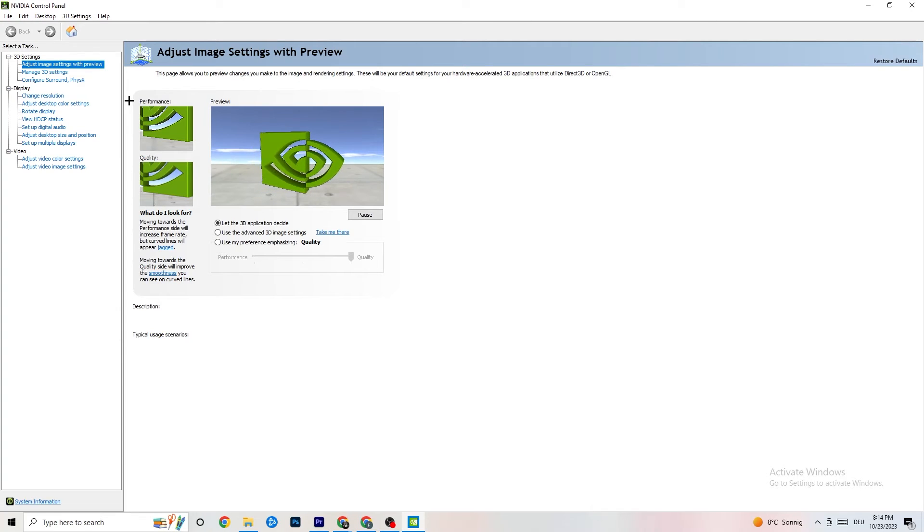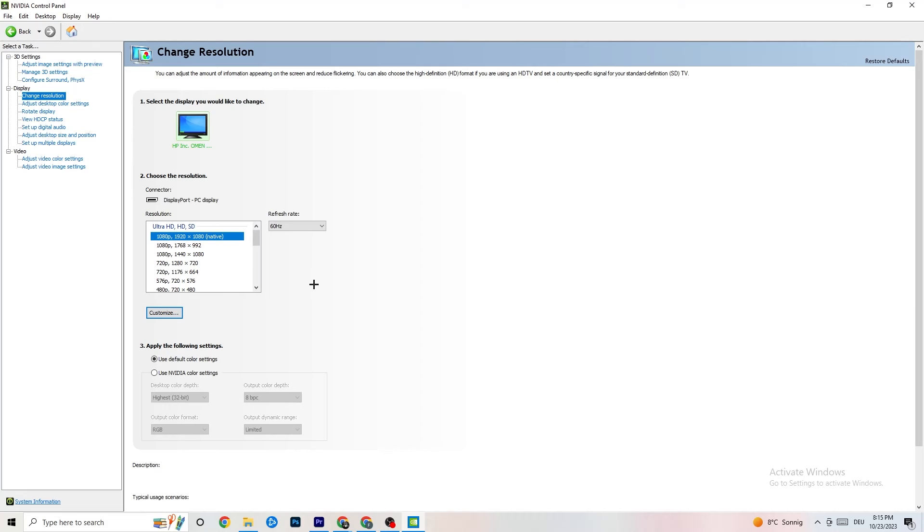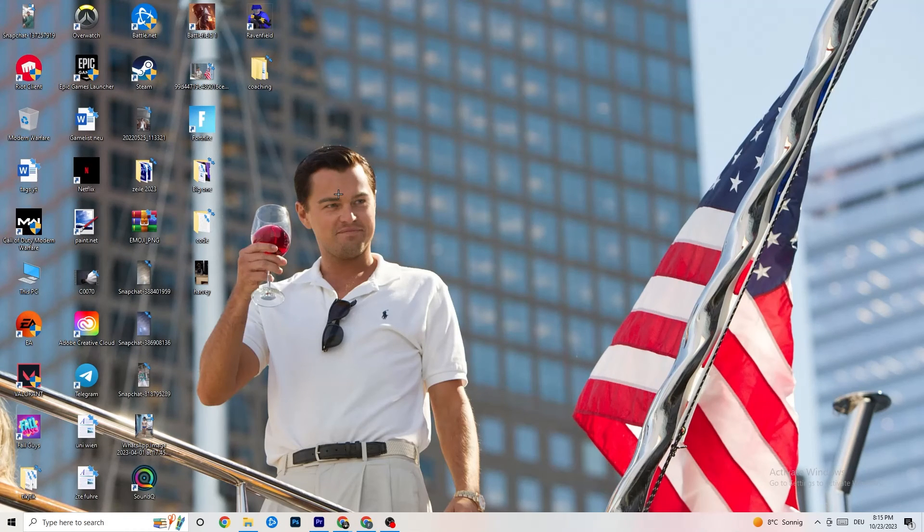Once the NVIDIA Control Panel loads, navigate to 'Adjust Image Settings with Preview' under 3D Settings. You'll see a slider bar ranging from Quality to Performance. If your PC runs well, you can leave it toward Quality, but if you're having crashing or performance problems, move the bar toward Performance. Then go to Display, click 'Change Resolution', and make sure your monitor's resolution matches your in-game resolution — a mismatch can cause crashing.